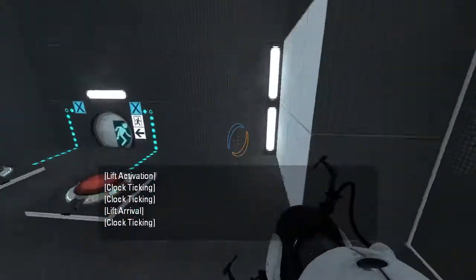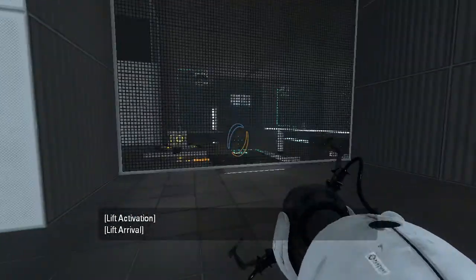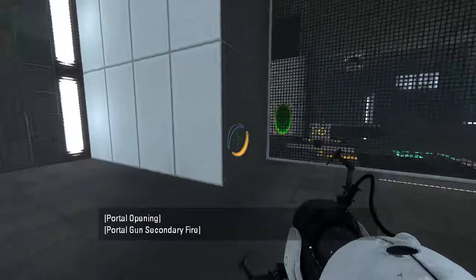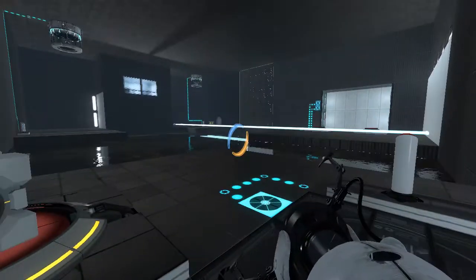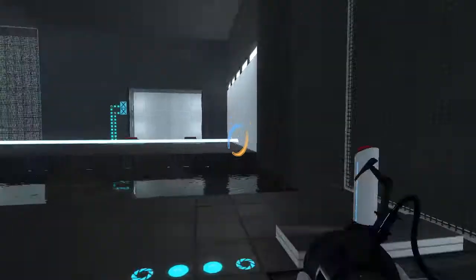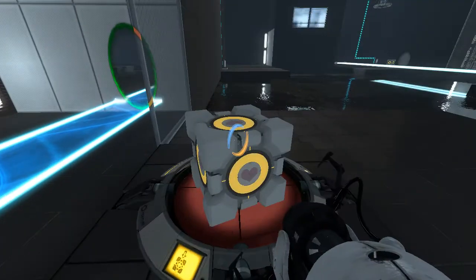What's the deal with this? We got... okay, so this portal surface is here. Good. I need to swap the cubes. What is the best way to do that? I guess like this? That should work.